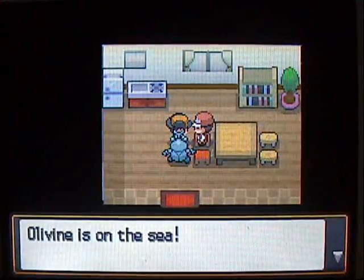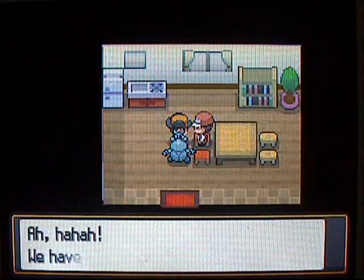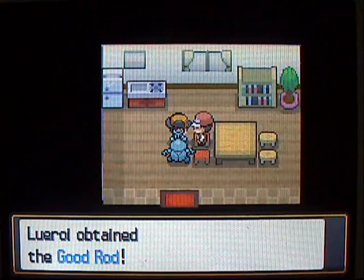Go to the house right above the Pokemon Center — this is one thing you'll definitely want to do. You can talk to this guy and he will give you the Good Rod. All you have to do is say yes to his question and you get the Good Rod.